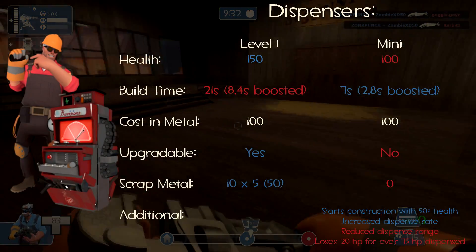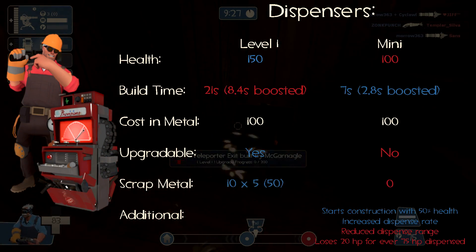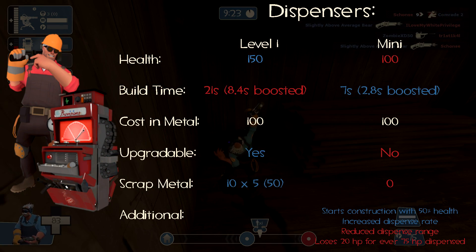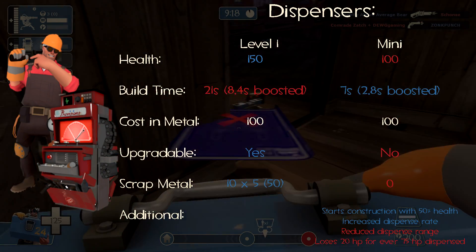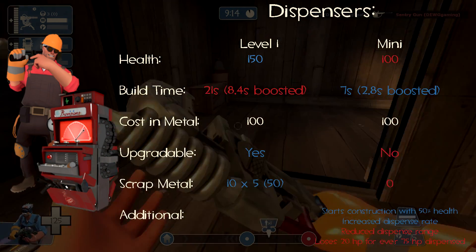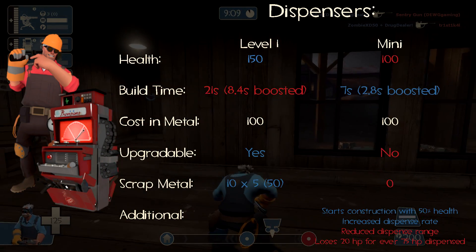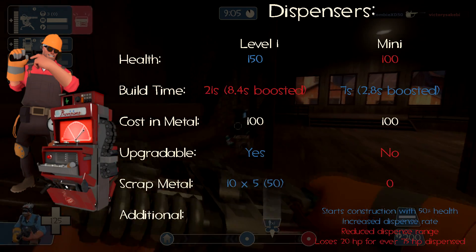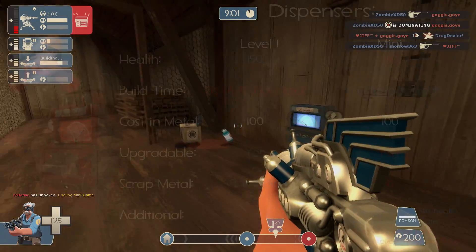The mini dispenser would build three times faster than the normal dispenser — that's seven seconds, or 2.8 seconds boosted by a wrench. Like the mini sentry, it only has 100 health and starts construction at only 50% of that health. It would have a smaller hitbox making it slightly harder to hit. It would dispense at the same rate as a level 3 dispenser, so pretty fast. But for every 75 health dispensed, the building will take 20 damage — one fifth of its max health. It can be repaired but it's mainly meant to be disposable.